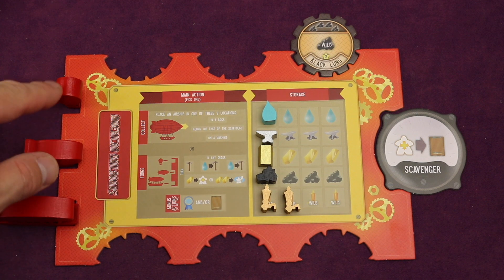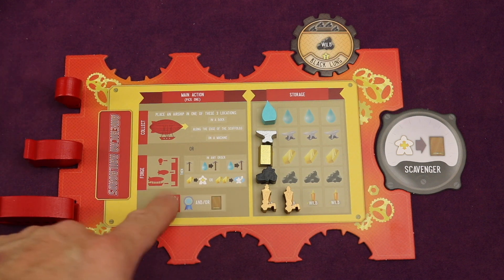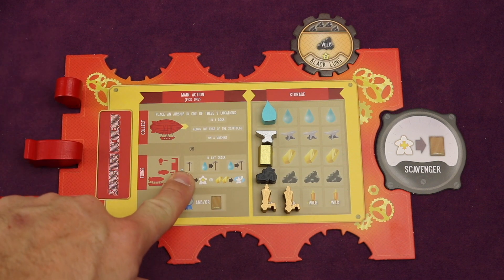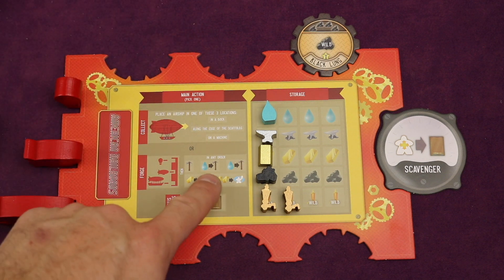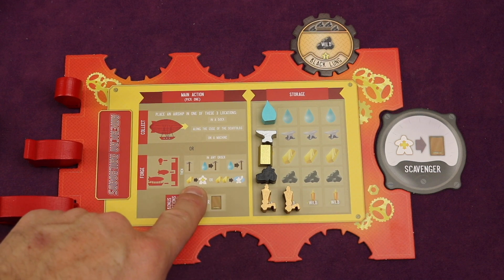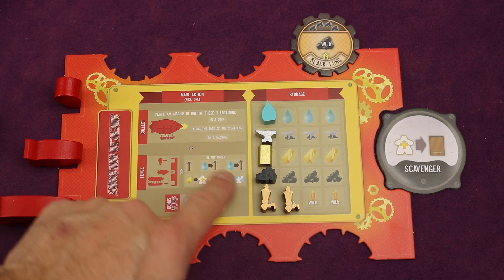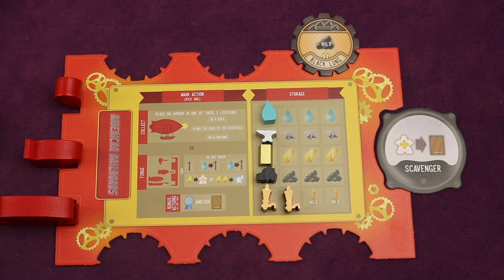Normally you're placing one of your workers from your player board out onto the board, but you can bring them all back and that gives you a new action. When you bring them back, you can get a free build — building either scaffolding you've gathered earlier or one of your machines. You can build two more times by spending a water each time. You can also move a worker from your barracks or rescue one from the whirlpool. This is when the most important building actions happen.